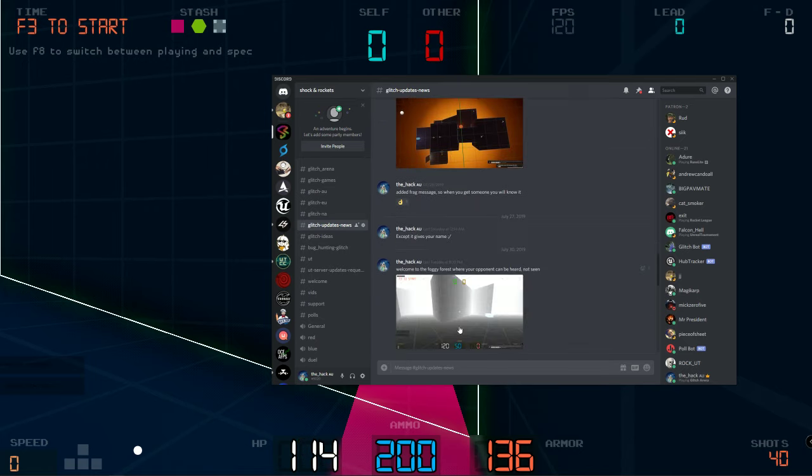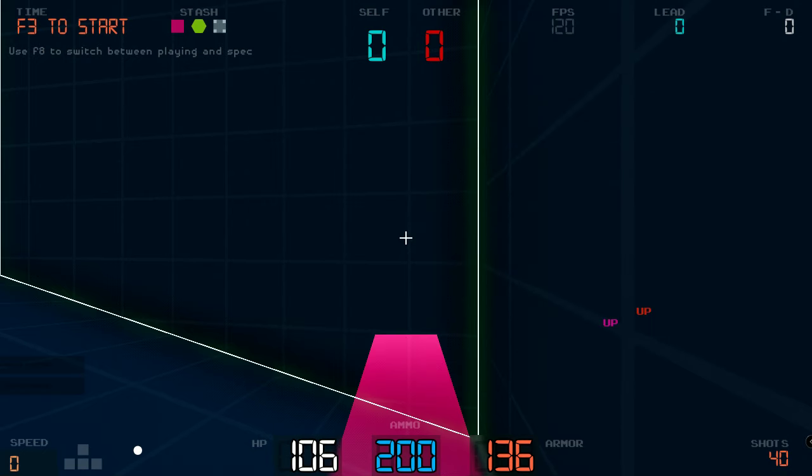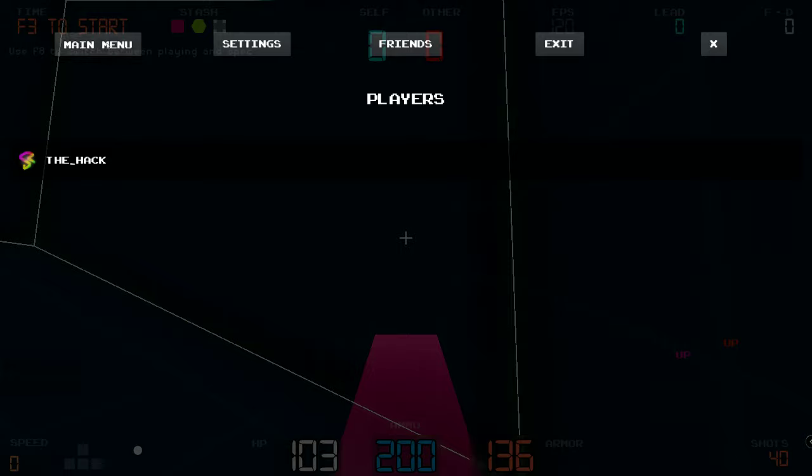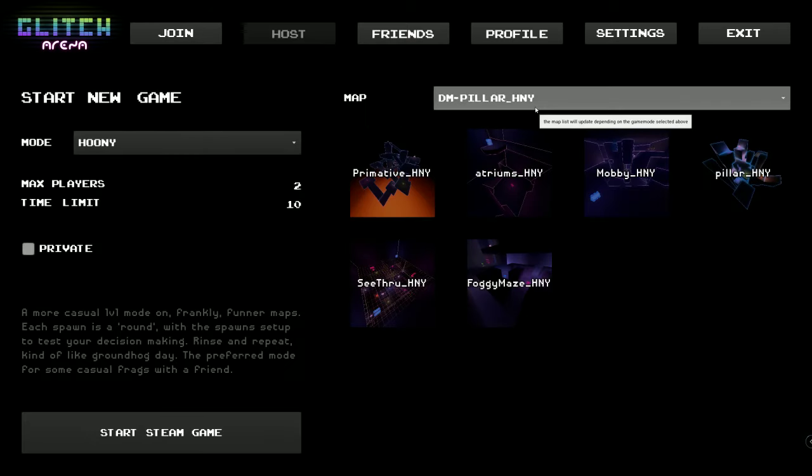The enemy maps have been getting work. Hunimode maps are available in DM, but I have to take them out.